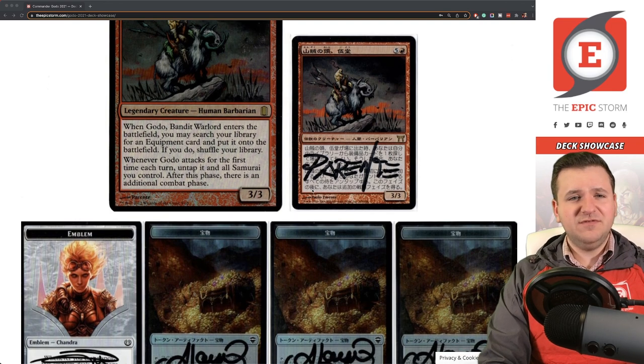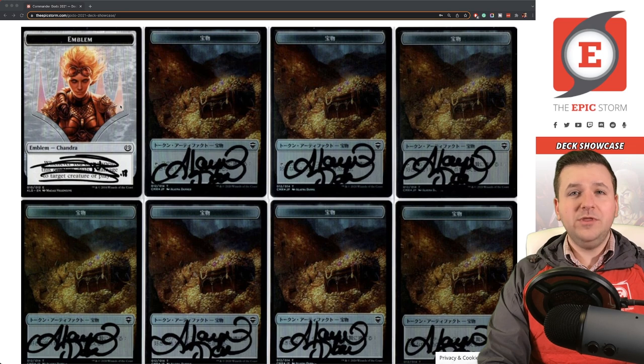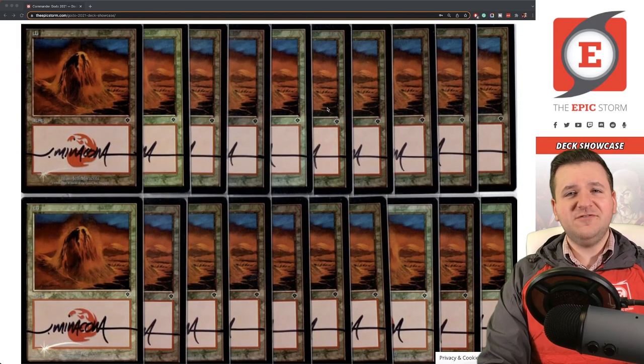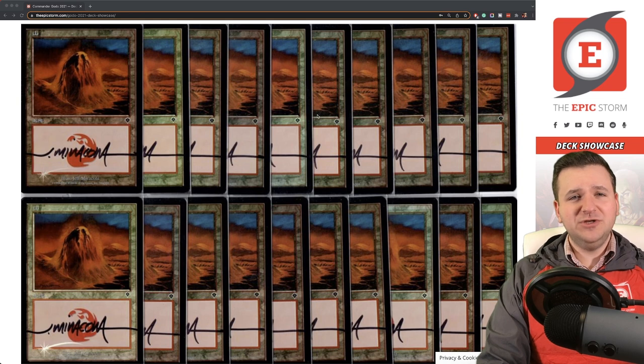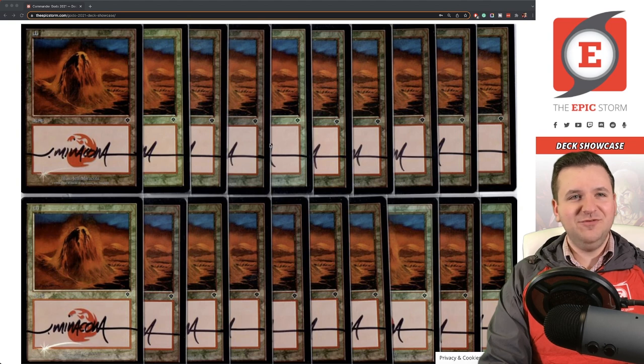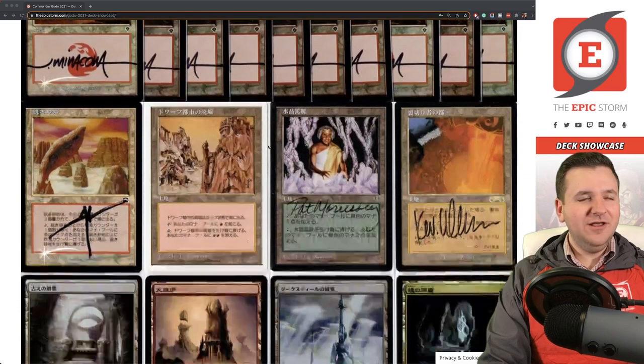Down here we have our Chandra emblem for the only playable Chandra left in the deck. There are also some treasure tokens for Strike It Rich and Dockside Extortionist. I'm using twenty Mountains — I started playing during Invasion, so I use Invasion basics. I have one art for each, and for Mountain I chose this Jeff Miracola Mountain, which I picked back in 2001-2002 and have used ever since.